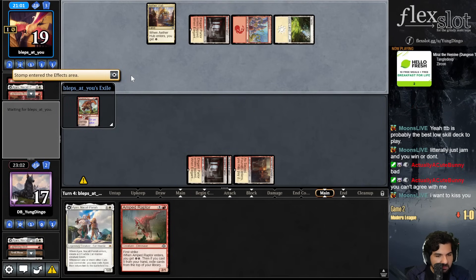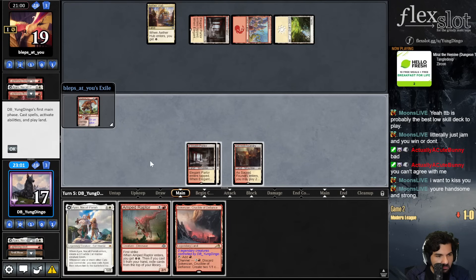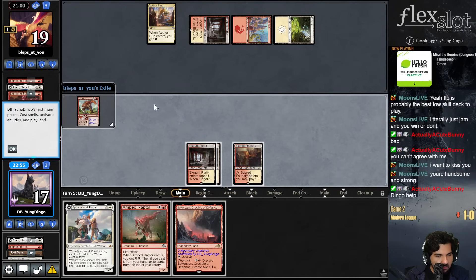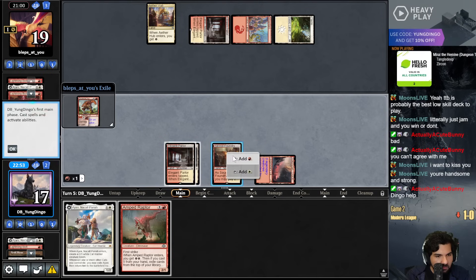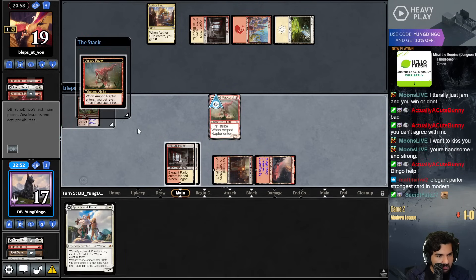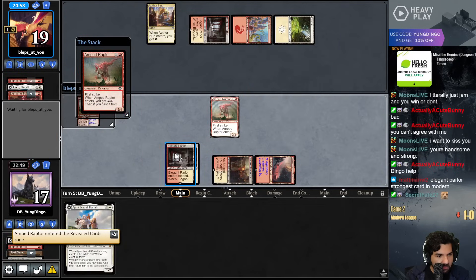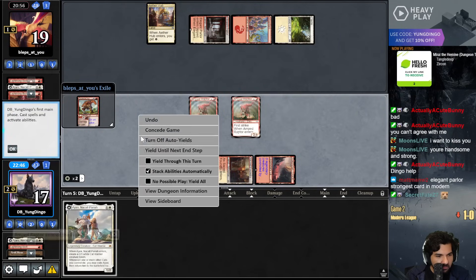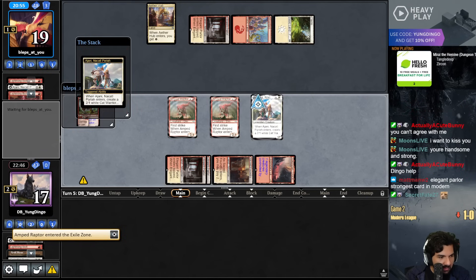My poor Guide of Souls. All right, Amped Raptor. Amped Raptor finds another Amped Raptor.